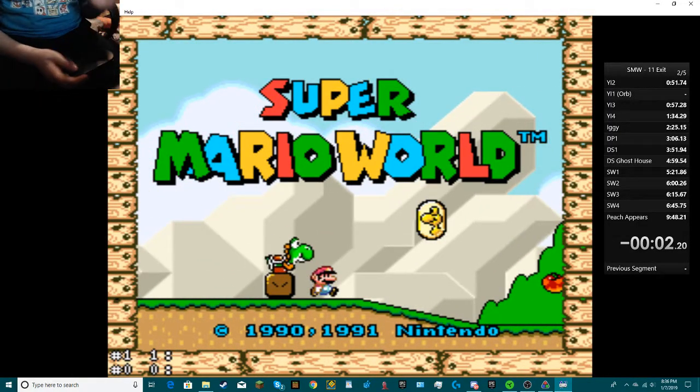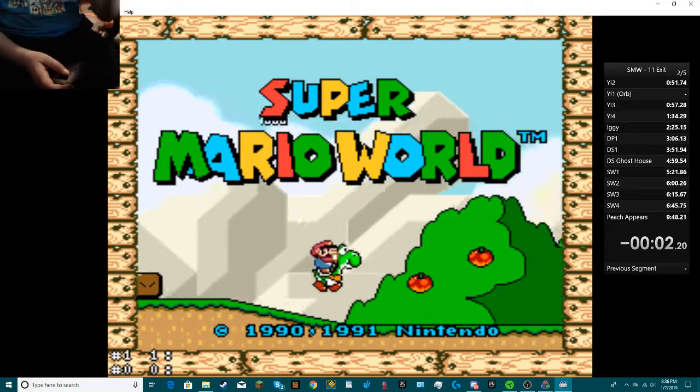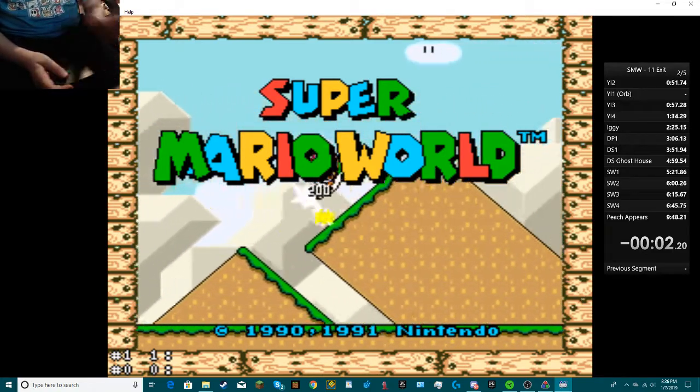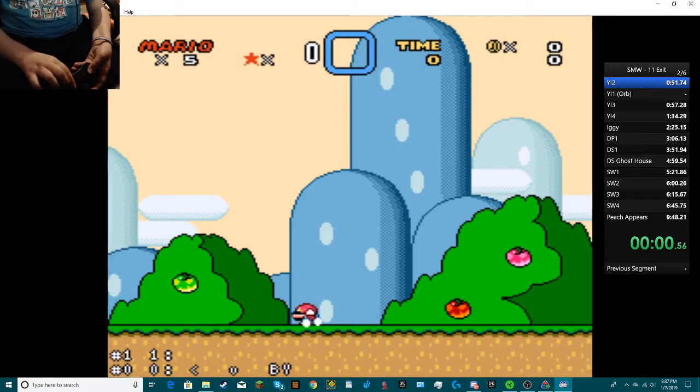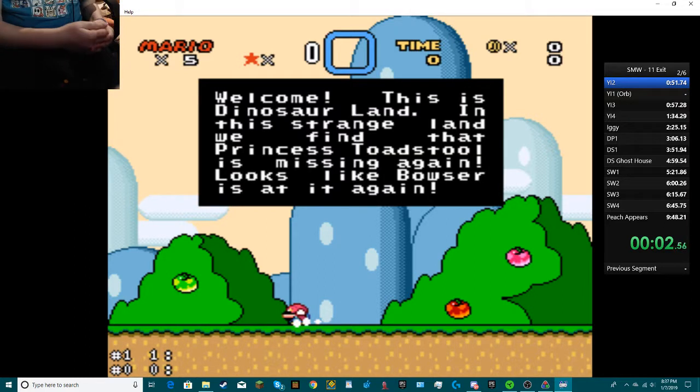Alright, so you can see my splits on the right side — don't pay attention to those, they're not real splits. They were a task that I used a cloud on and I had to change it to the orb, because that's the only trick I actually know how to do. Alright, go.